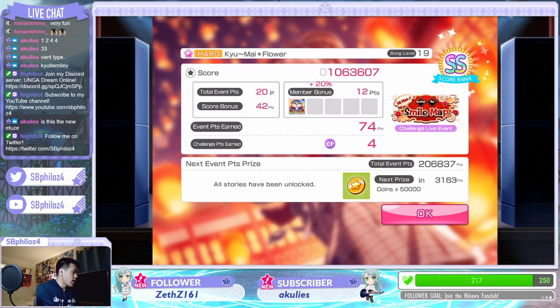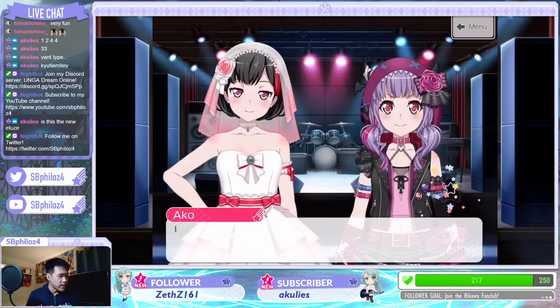All right, so this is my fourth game, and as you can see, I played four games. Now I've hit 74 EP each game, and I'm now at 206,837. According to Best Theory, I need to do a slight modification on my team to make sure I can get the last score I need. So we're going to do that right now.